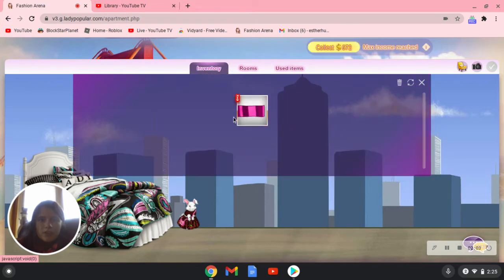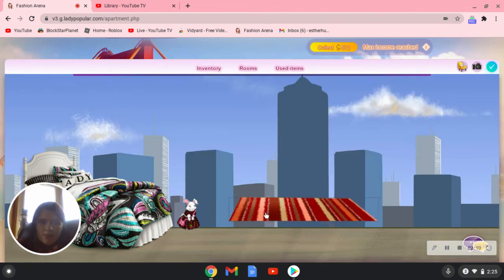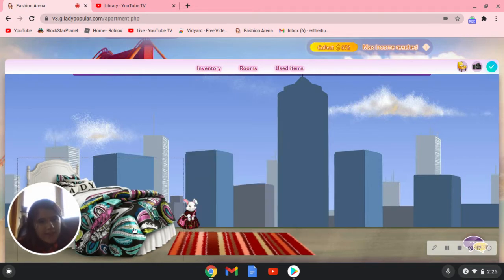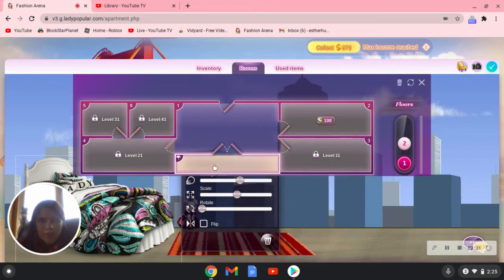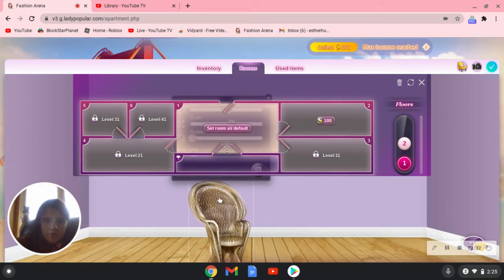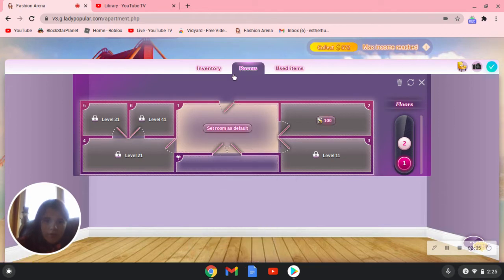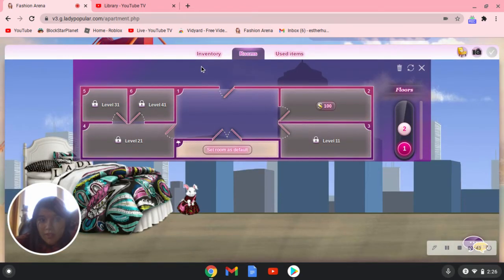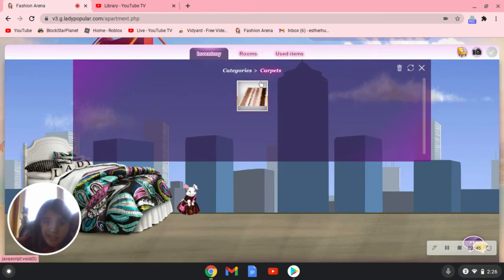Inventory — rug. I don't have a rug, this is a new one. It's getting ready to go. You can see they go to rooms — go to this room. You can see it's getting ready to go, remove them.